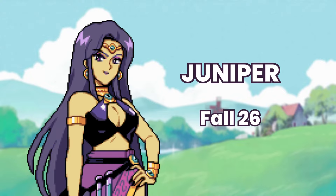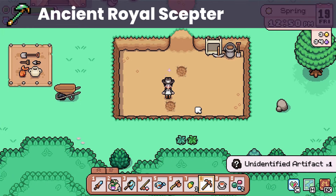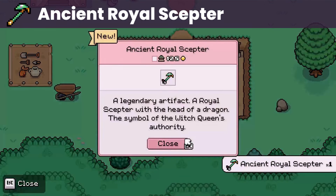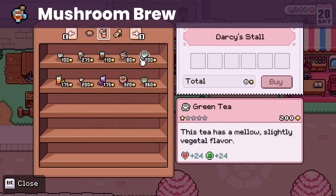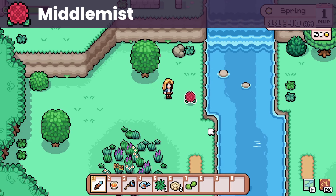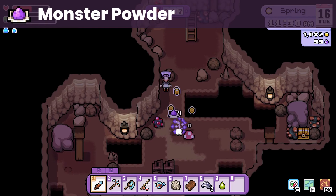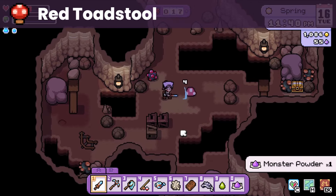Up next is Juniper, whose birthday is on fall 26. She loves the ancient royal scepter that you can acquire from digging — I usually get duplicates of these a lot, just a bit random. She also loves the mushroom brew that you can get from the Saturday market. She likes middle mist and nettle that you can forage in spring. Monster powder and red toadstool are also liked gifts — you can get these from the mushroom enemies at the mines.